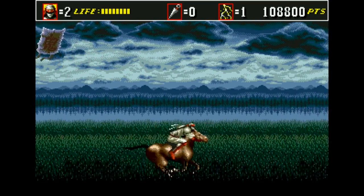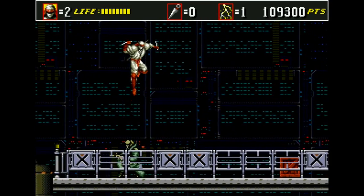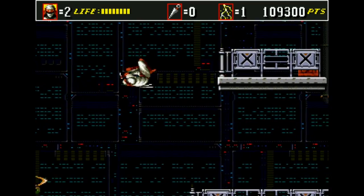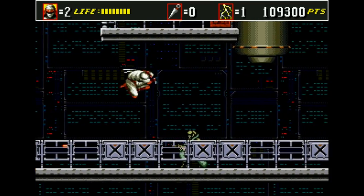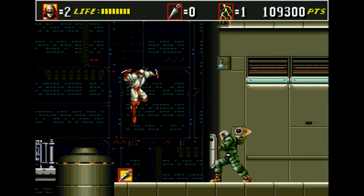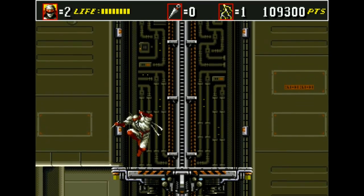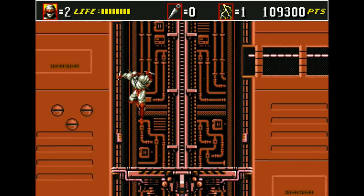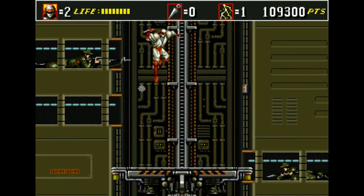I don't know how much you can really speedrun this game. I don't know if there are any glitches that let you move through the environment — all you can really do is minimize the amount of time you spend not moving. One trick is that when you land, you freeze for a split second, so you want to land and jump as little as possible. And there's the wall-climbing trick again, which I'm sure those of you who actually know speedrunning might be able to make use of.